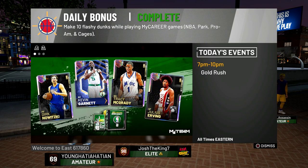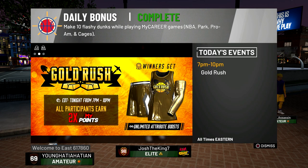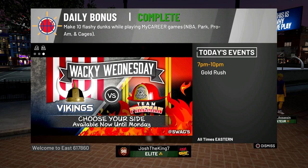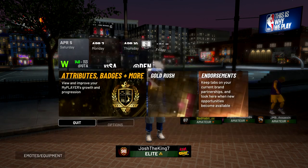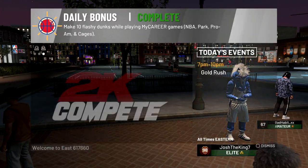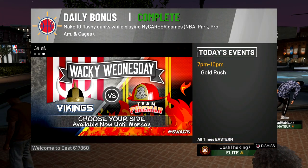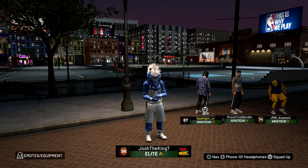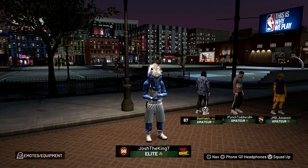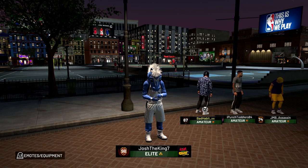This next method is really helpful. When you load into a park you can see the daily bonus for the day. If you forget what it is, you can go to your phone by pressing square, then go to the events page and it'll tell you the daily bonus. Most days it's about 3,000 VC, which doesn't sound like much but it definitely adds up over time.